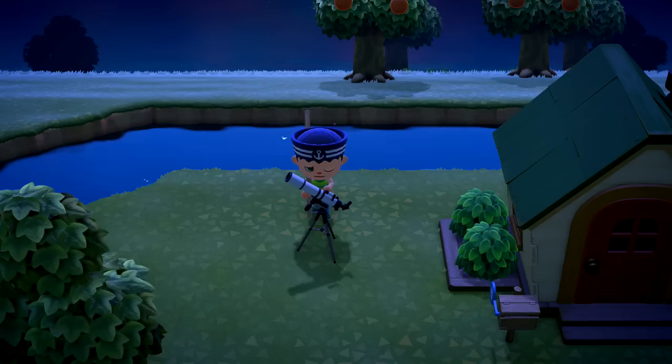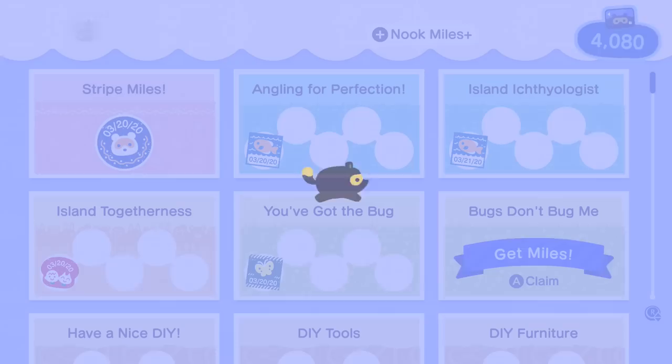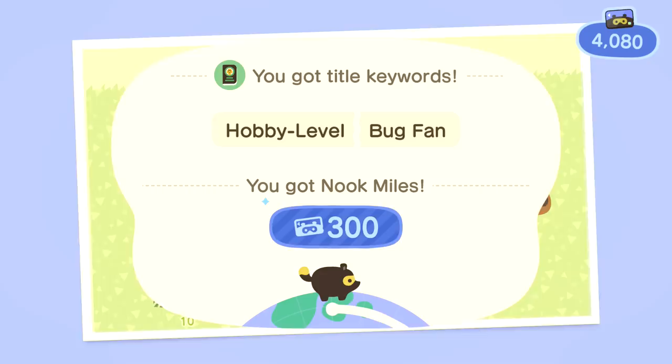Nook Miles time — we have our Nook Miles right here. 'Bugs don't bug me — you can earn miles for filling out your Critterpedia.' Oh yeah, we didn't see that. We need to look at the Critterpedia soon, but for right now I'm all tired out. So with that being said, that is gonna wrap it up for today's episode of Animal Crossing New Horizons. Thank you guys so much for watching. I'll see you next time — bye!